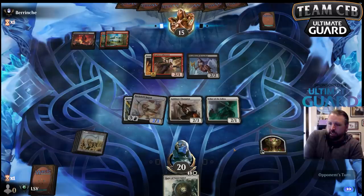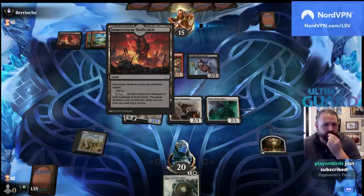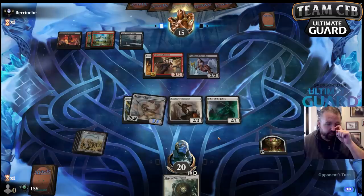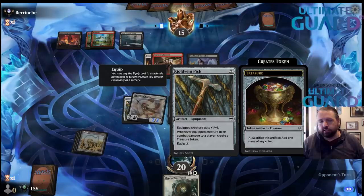They can't quite nug me for a card yet. Thanks for the gifted sub, Dust Wizard. A little pick and roll — we kept a four-land three-spell hand and have drawn all spells so far, but part of why you play 15 land is not that it means you never draw land, but on average you'll draw fewer than your opponents. I believe this Gold Vein Pick will start being picked earlier once people know how good it is.